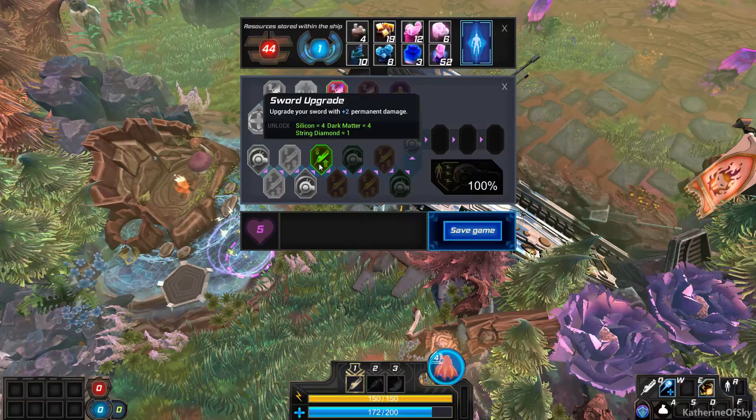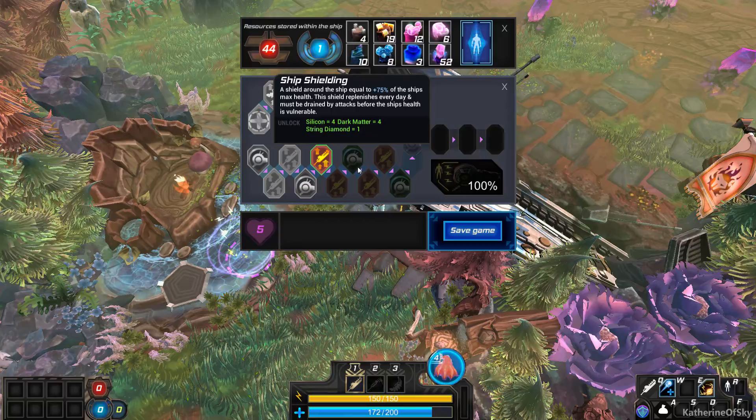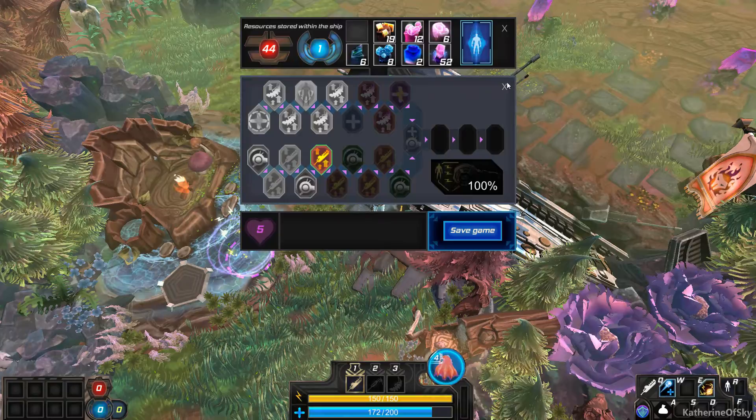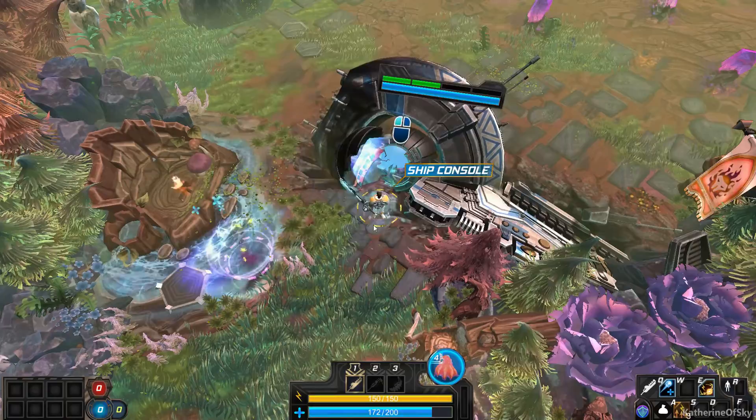Two permanent damage or a repulse cannon. What is next though? Takes time to charge, then automatically replenishes a percentage of your health. Oh, that sounds tasty — I'll take that. And I forgot to use my pet. I'm going to have to use my pet. I want to buy another healy thing. I don't have any silicon — darn it. Well, we'll put in the energy thing for now since I have three of them.